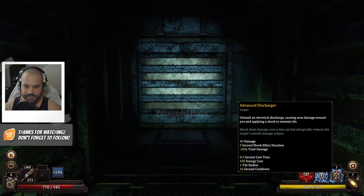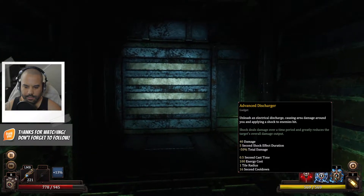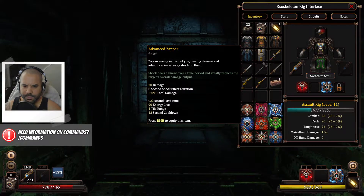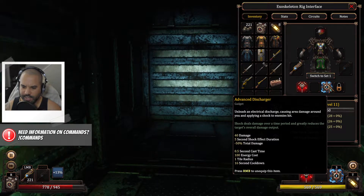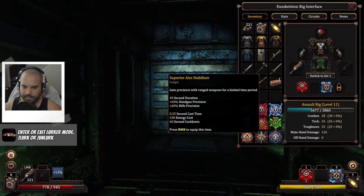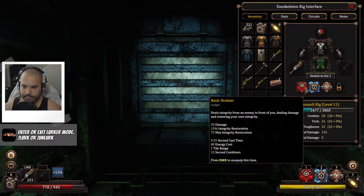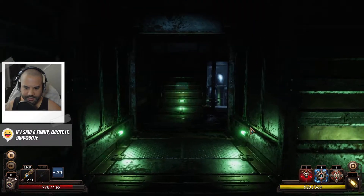Kind of wondering if these active items are necessary. Like, maybe the decoy — not so much. Where's the one that reduces damage? Is it this one — unleash an electrical discharge causing area damage around you, applying shock to enemies? There's one that's a protector — where did that go? Ah, 45 resistance — this is what I'm looking for. That switcher might be good.